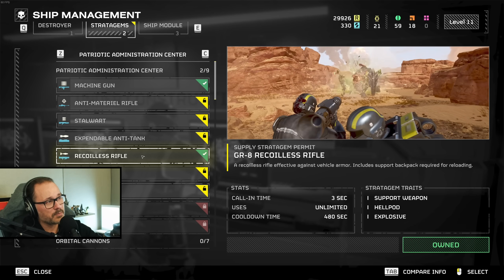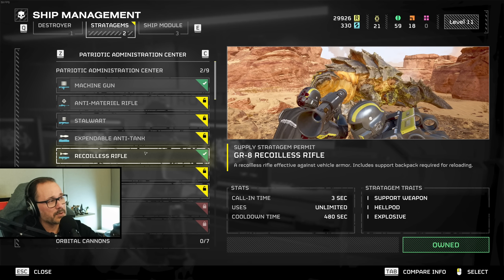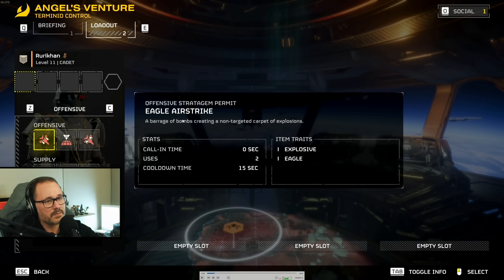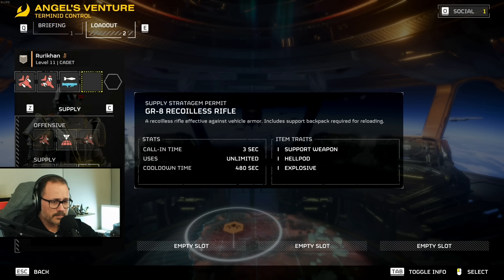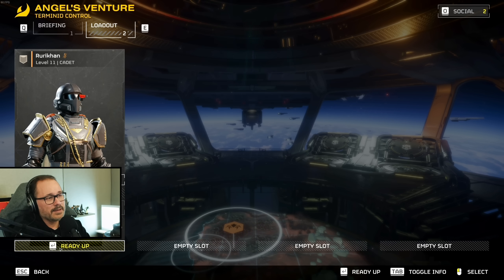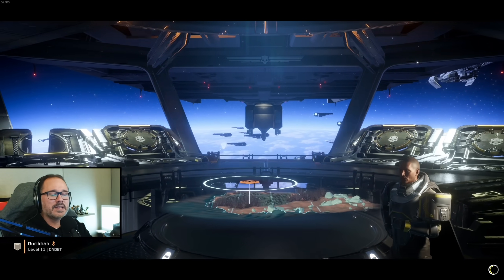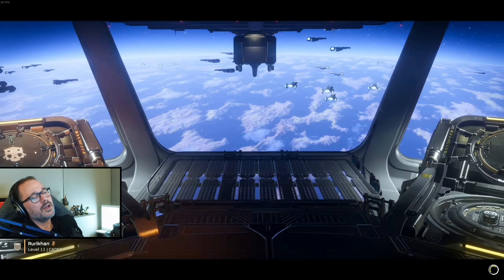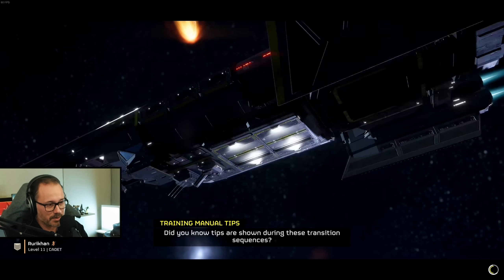The recoilless rifle is also preferred in co-op because another player can reload for you — I'll explain how later. My loadout is airstrikes, the recoilless rifle, and a mortar sentry. The mortar sentry is going to get me killed quite a few times, but that's part of the magic of Helldivers 2 — you're going to get killed by your own weaponry. It comes with the territory.